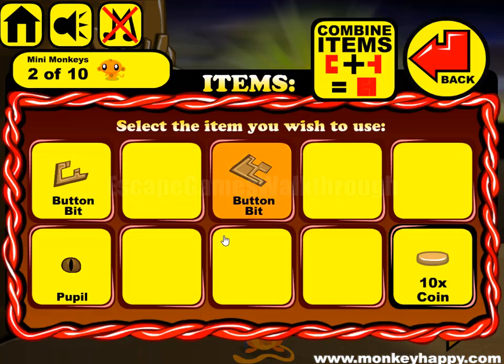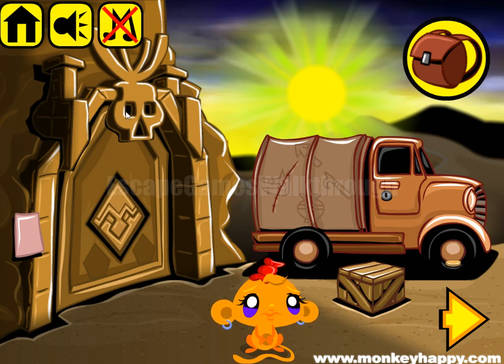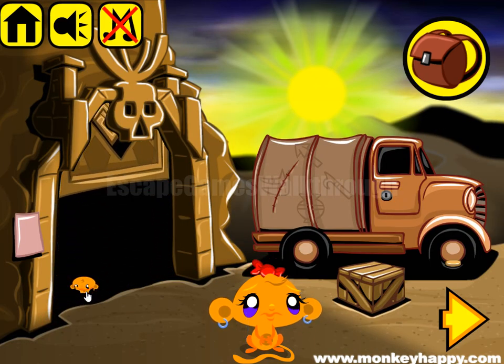We have two parts of a button, so we can fit it here. To open it, we have a hint: it's square, square, triangle, and pentagon. So we use both squares, triangle, and pentagons in the bottom. We have opened it.